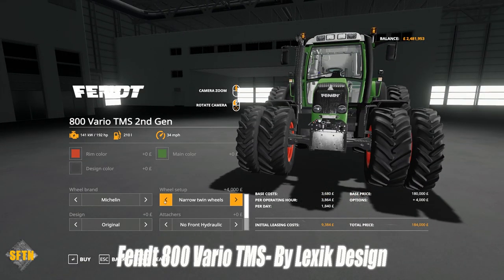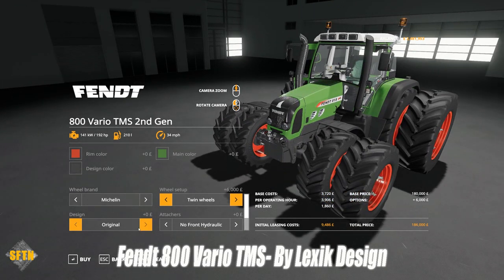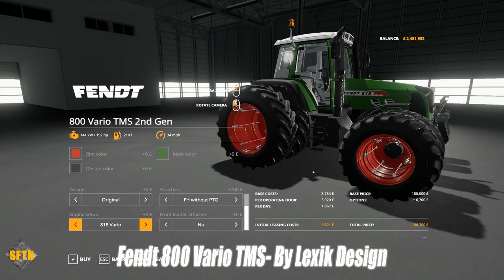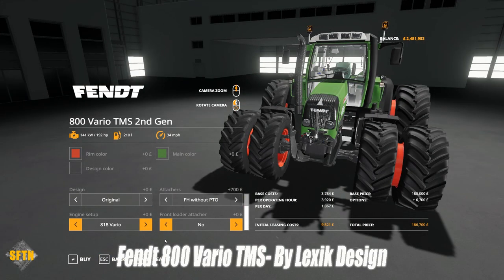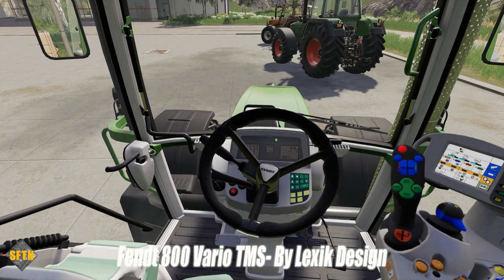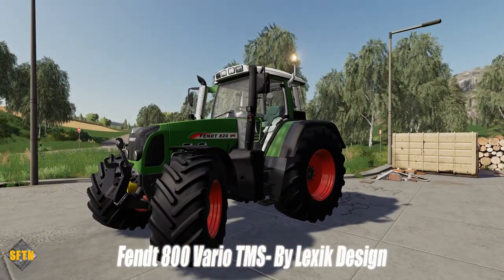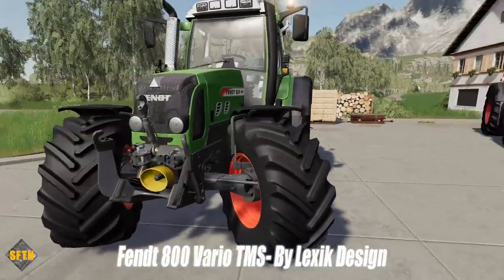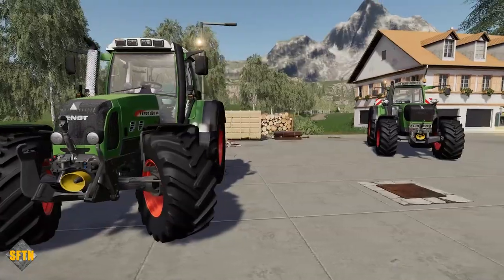There's twin wheel, narrow twin reels — just a sensational tire lineup. You can also add trim features like the design line trim, a front loader, front linkage, and change out your engine variation based on the generation selected. We're looking at a horsepower range of 150 to 200 — still a significant amount of power. A beautiful, beautiful model tractor.